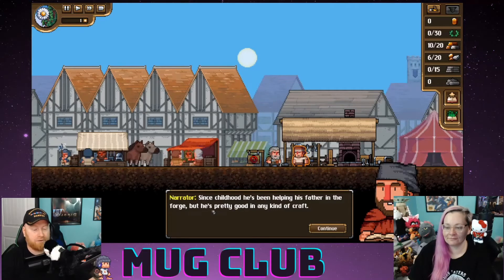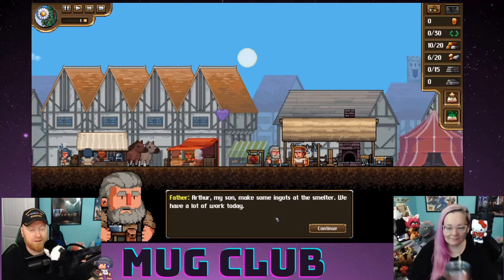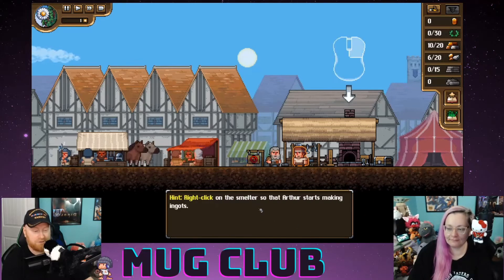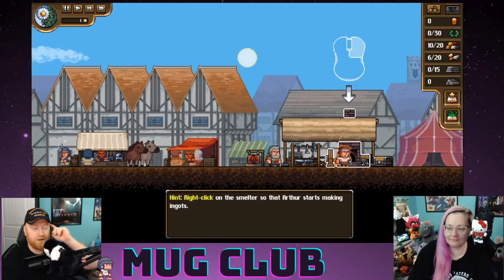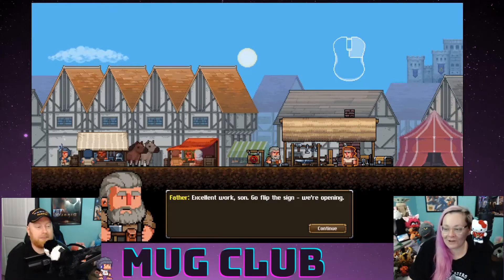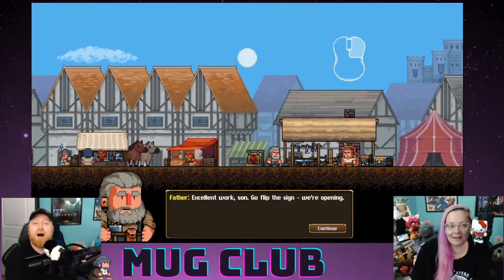Since childhood Arthur's been helping his father in the forge, but he's pretty good at any kind of craft — so we can do different things other than just blacksmithing. 'Arthur, my son, make some ingots at the smelter — we have a lot of work today.' Right-click the smelter so Arthur starts making ingots. Get to it, boy! Going to put your children to work — kidding!